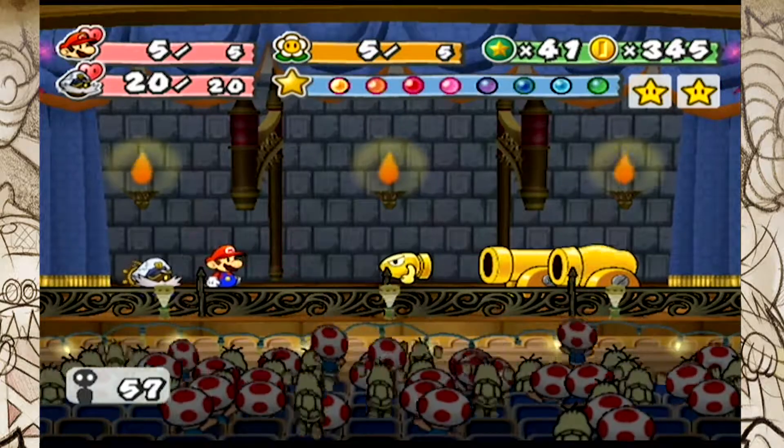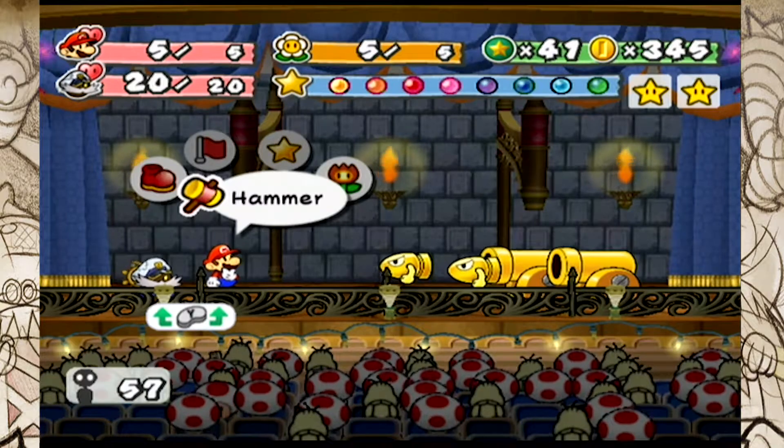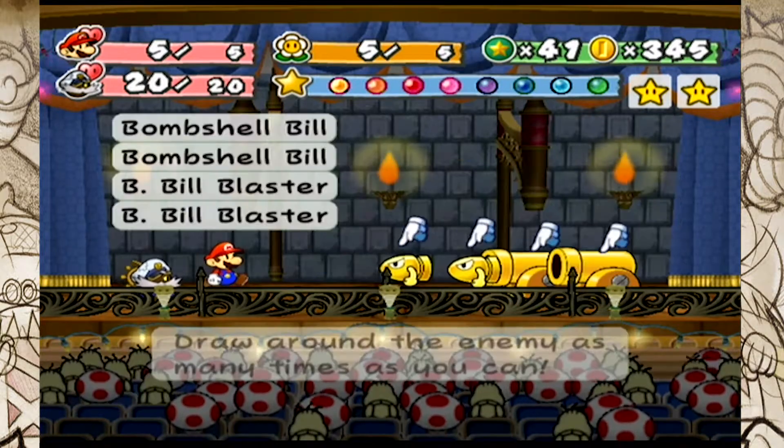Bobbery can't even hurt these things. Their defense is super high — I think it's like defense four. So I guess I'm just going to take the easy way out and go ahead and Art Attack them.